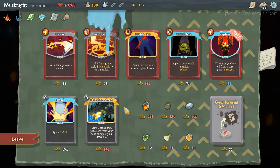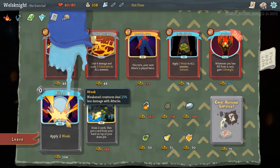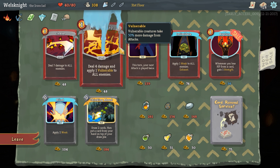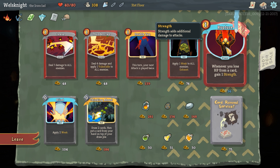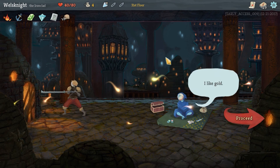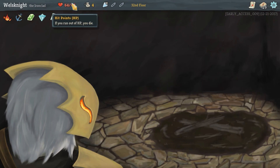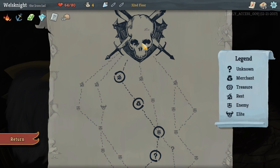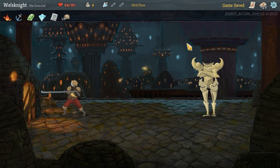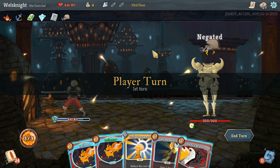Apply two weak, draw two cards, then put a card from your hand on top of your draw pile. We're going to go blind — maybe a terrible plan but we're going to do it. We're going to rest for sure. It's not going to get us back to full HP before we fight the boss but it's going to get us a lot closer. We'll see how this goes — this is going to be an interesting fight.